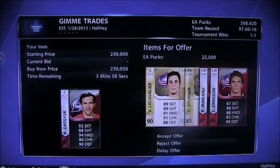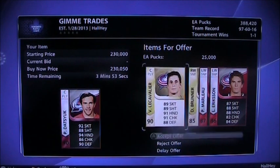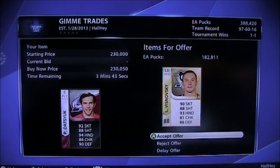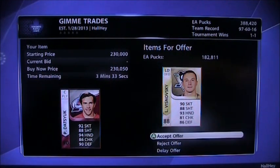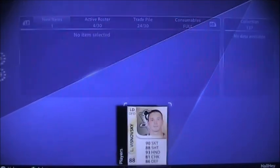Moving on to Datsyuk, who has two trade offers. The first is 25k with Cavalier, Marlowe, and Brunner — no thanks, these guys don't have Datsyuk's value. The second is 182k and start-of-the-week Vrishnovsky. It's a pretty fair trade — Datsyuk's about 200-210k now, and 180k plus Vrishnovsky is fair. I'm going to take that offer. Thanks for the trade, I'll send Vrishnovsky back to my trade pile.